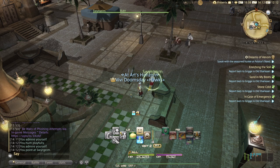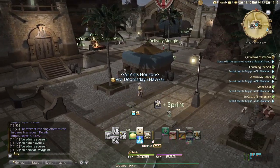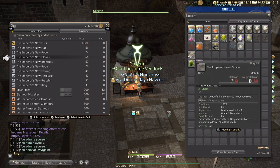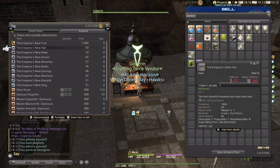After you've done the two quests, you will go to the next person we need to see, who is right around the corner. You can see him in the distance — his name is Goburin. Goburin has purchased Glamoring items. What you can do here is buy the new Emperor's clothes, including the Emperor's new fists for monks, if you want to let your fists do the talking. For now, we will get these gloves.